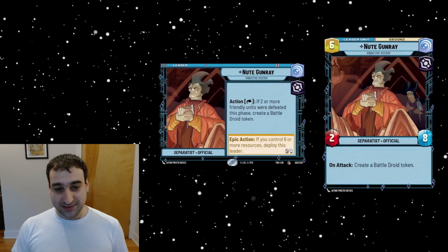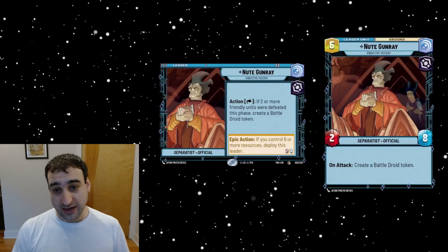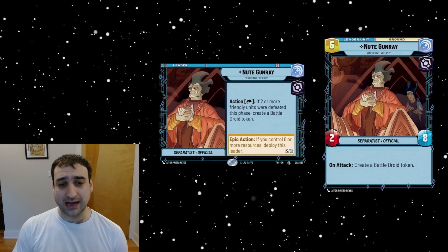The other leader is for Exploit — this is Nute Gunray, a villainy vigilance leader. He's a six-cost deploy. His front-side action says: if two or more friendly units were defeated this phase, create a battle droid token. The droids are one-ones, and for Captain Rex the clones are two-twos. His leader side at six deploy is a two-eight separatist official that says on attack, create a battle droid token.